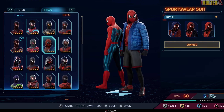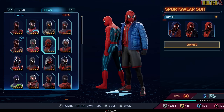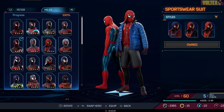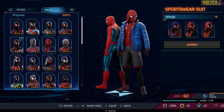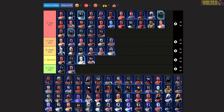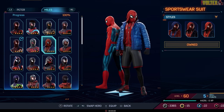The Sportswear Suit — when Miles was training in Miles Morales he wore one of Peter's classic suits under his clothes and it looked good. When you look at the actual styles of this suit you can kind of see the Miles Morales suit come out underneath. It looks amazing — I'll put it in good suits for now, and the styles will probably go into best when we do that video.